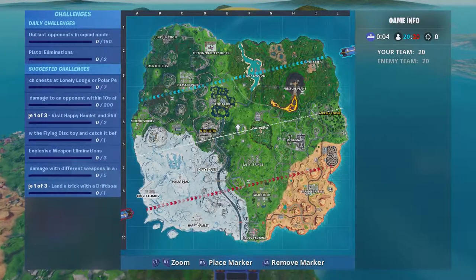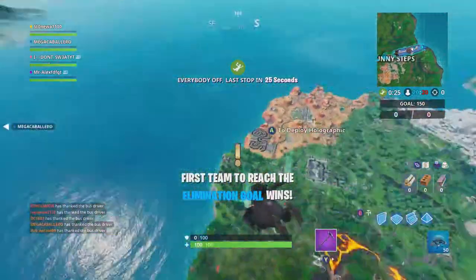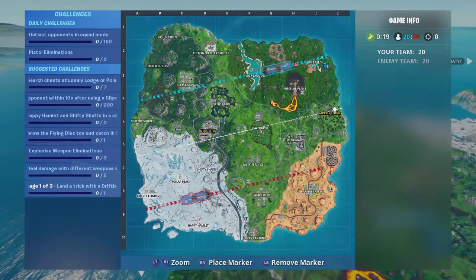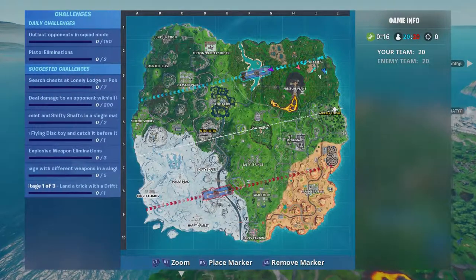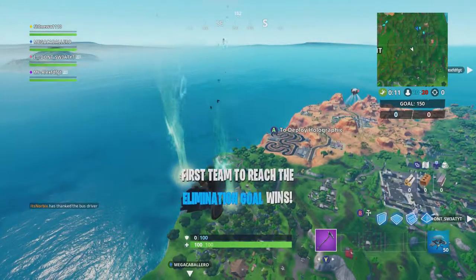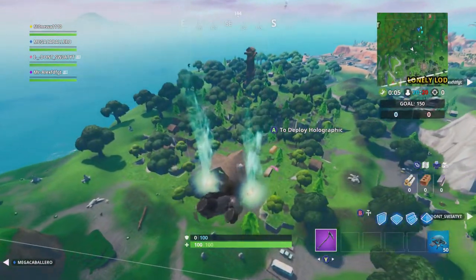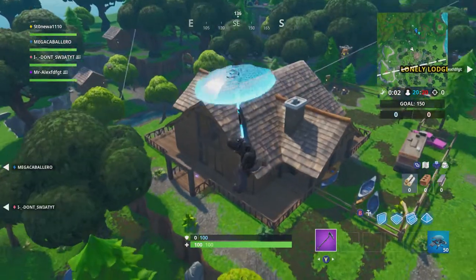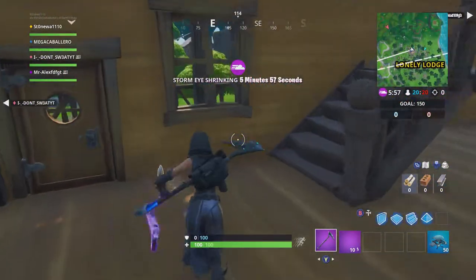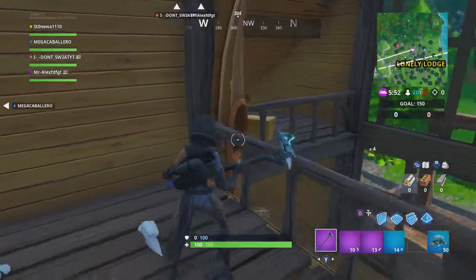They added the hot spots — I'm going to jump and go straight to Lonely Lodge to try to get chests there. They made it exactly opposite of what I needed to complete challenges. It also looks like there's a lot of people going to Lonely Lodge, so we'll see how this goes. I picked up a grapple but there are no chests there.